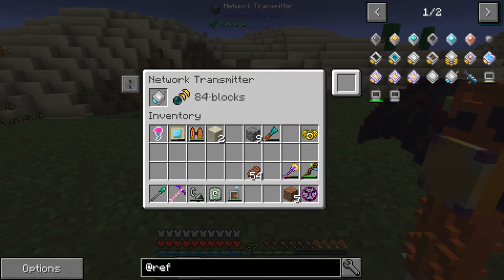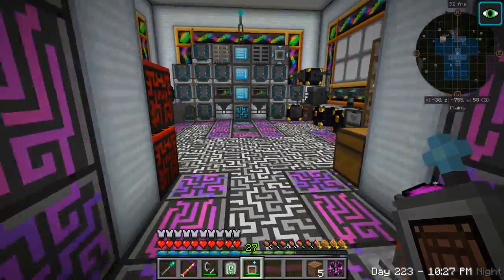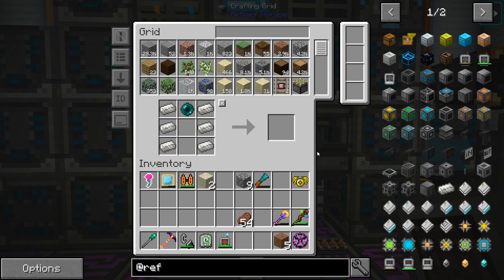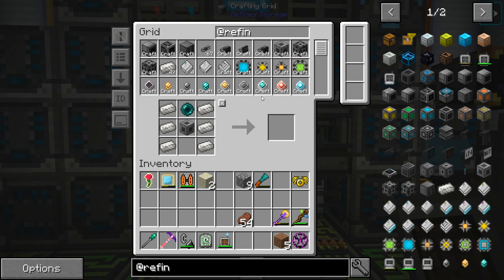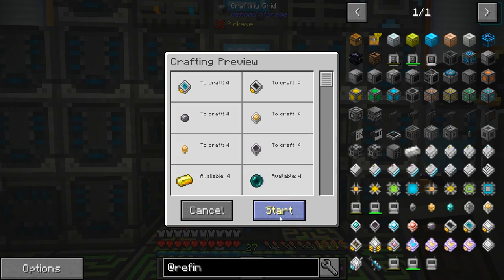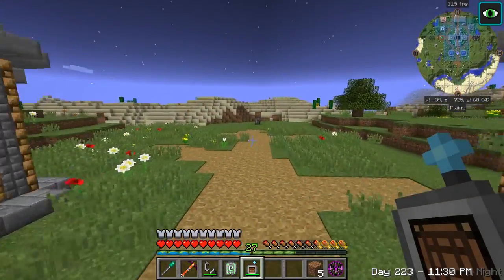There we go. I have to wait for that thing to come to full power. It's 84 blocks away, we should be able to get this thing working. Let's get ourselves a wireless transmitter — it just requires one of the cases and an advanced processor, shouldn't take too long at all. Should be about done — there we go. We'll go ahead and craft the range upgrades, we'll need four of those, and those will take a bit. But we can go ahead and set this up and connect to our network over here now.